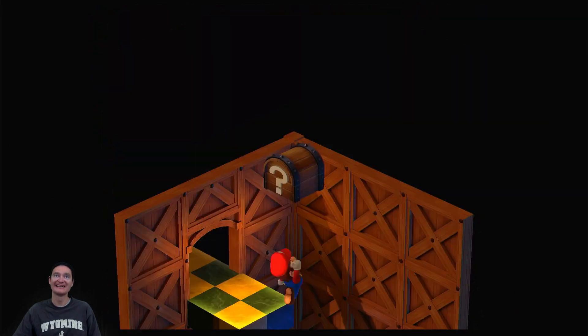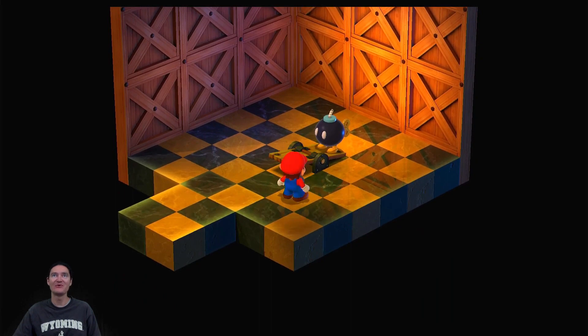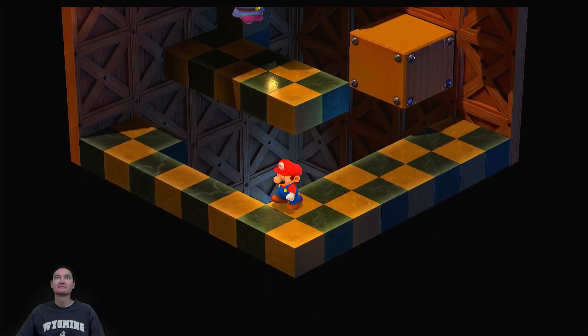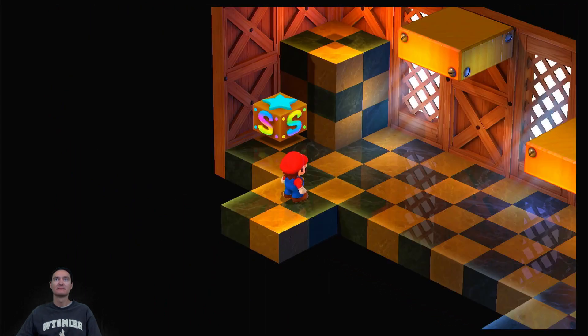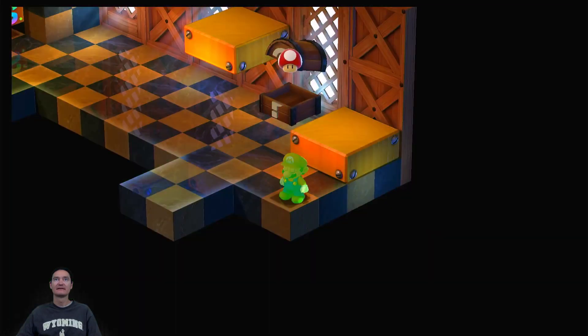First try! Found a masher and — oh! Mario hitting the head again. We're gonna need a Mario concussion counter. Alright, let's see what we got here. Secrets.